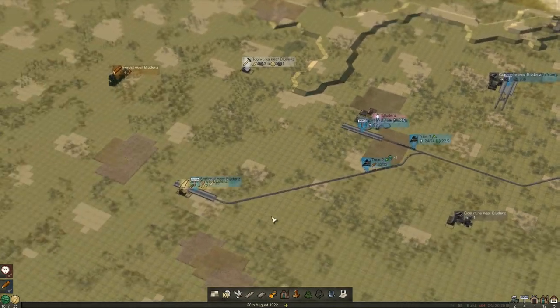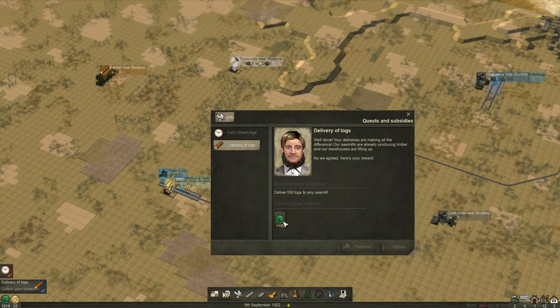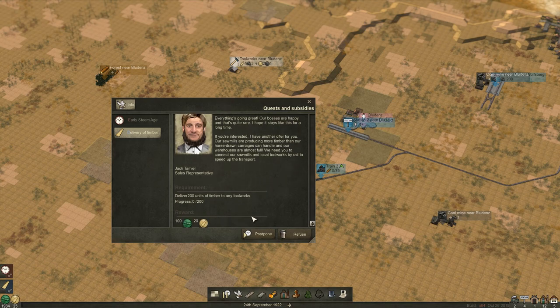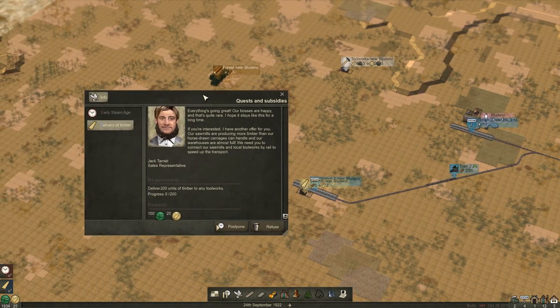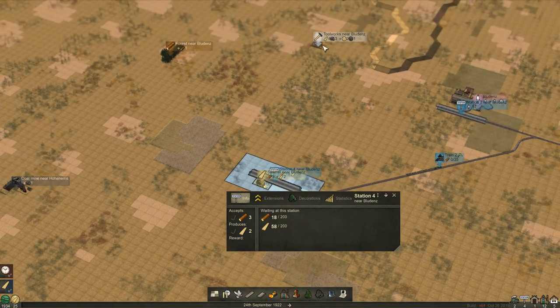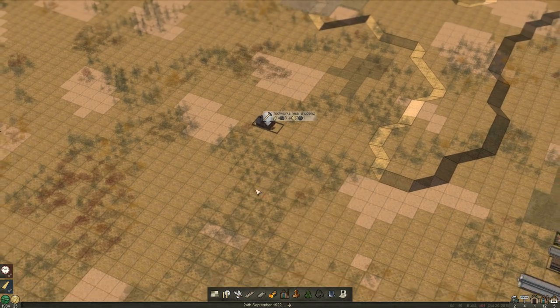Let's see - it's just passengers. So when he drops in there, this should be finished. There we go - get our money. Everything's going perfect. Our bosses are happy, and that's quite rare. I hope it stays like this for a long time. If you're interested, I have another offer for you. Our sawmills are producing more timber than our horse-drawn carriages can handle, and our warehouses are almost full. We need you to connect our sawmills and local toolworks by rail to speed up the transport. So now we need another train to take planks from the sawmill up to the toolworks, so we can change it into actual coins that we can then spend on various things.